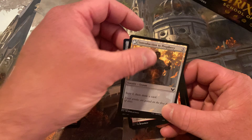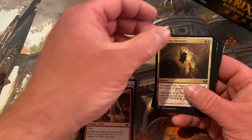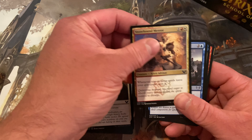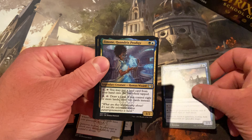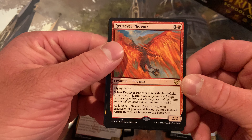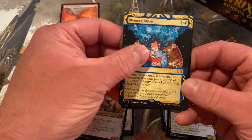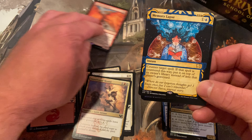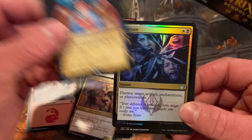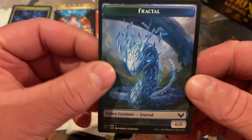These ones you have to kind of pay attention because they slide cards in. I'm not a huge fan of these, but I wanted to give it a shot again because you can get a couple rares in a pack. Retriever Phoenix — so you can discard it, get it back if you learn. And a Memory Lapse. Amazing art, first time I've seen this. Foil Fracture and a Fractal Token. So no set cards yet.